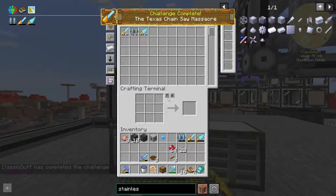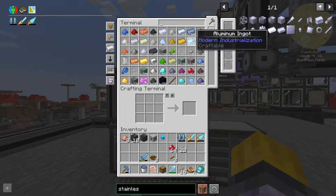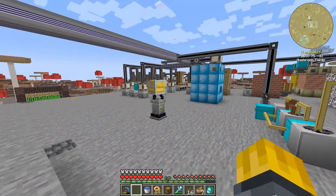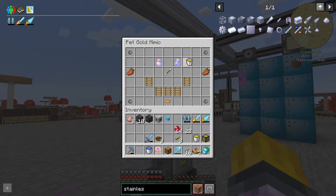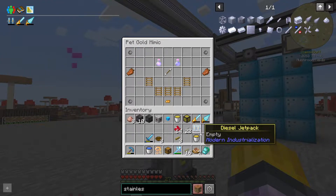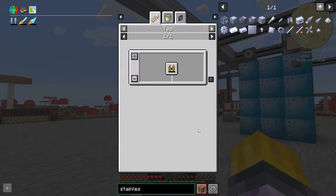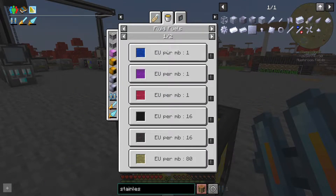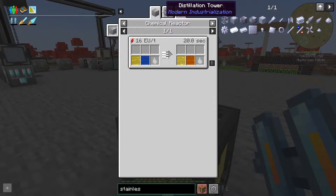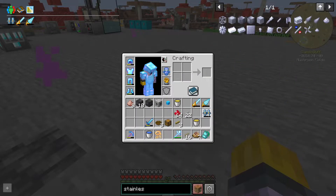We got some light fuel earlier. It's in here - of course I put it in there. Hopefully we can use this light fuel to fill up the jetpack. Wait, how do we fill these up? This is sulfuric light fuel - I don't think you use the sulfuric version. We'd have to process this - hydrogen and sulfuric light fuel. It's a pain, I really want to try these out.